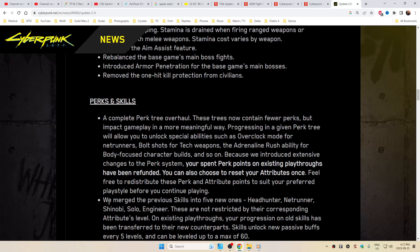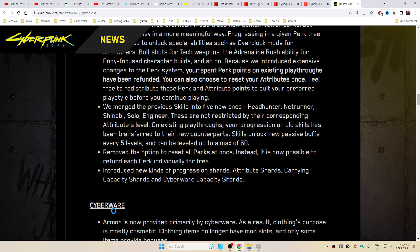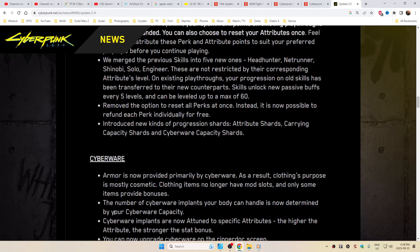Perks and skills: a complete perk tree overhaul — they merged previous skills into five new ones: Headhunter, Netrunner, Shinobi, Solo, and Engineer. These are not restricted by their corresponding attribute levels. On existing playthroughs, your progression on old skills has been transferred to their new counterparts. New kinds of progression shards have been introduced. Cyberware armor is now provided primarily by cyberware, so clothing's purpose is mostly cosmetic — clothing items no longer have mod slots and only some items provide bonuses.